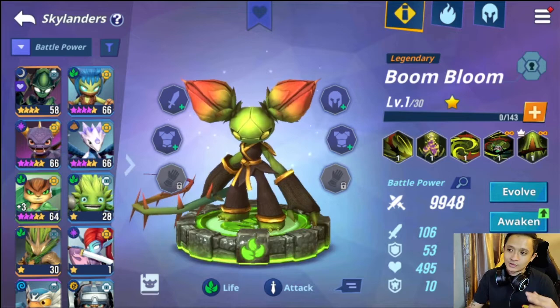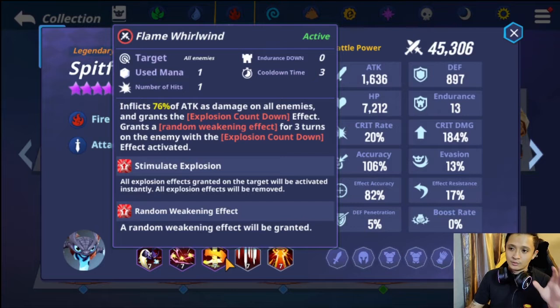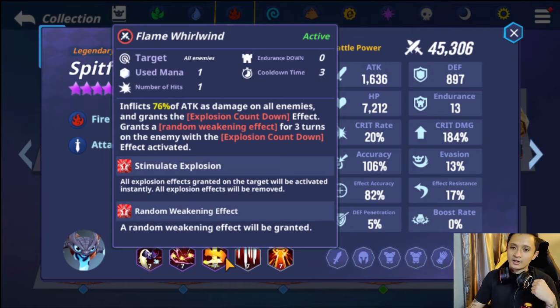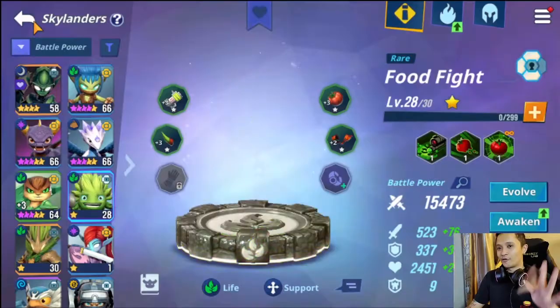Moving on to the bomb team. Basically, just look for anyone with bomb skills and use them alongside Speedfire, because Speedfire can detonate bombs. Speedfire's Stimulated Explosion ability extracts every bomb on the enemy. So you put your whole team on bombs, stack bombs, and then Speedfire detonates them. If you're from Summoner's War, this is basically a Sierra. But he is a legendary, so it's expensive to run him — that's why I didn't go with him.